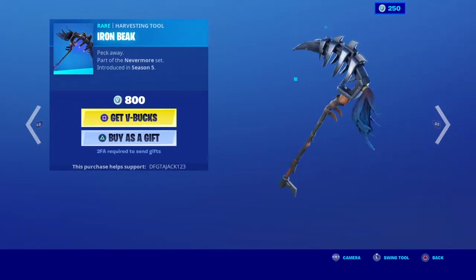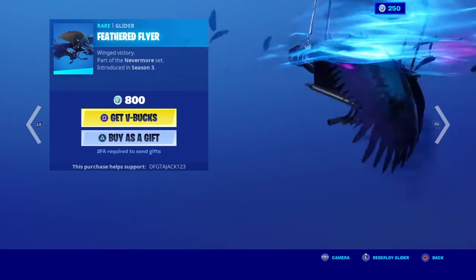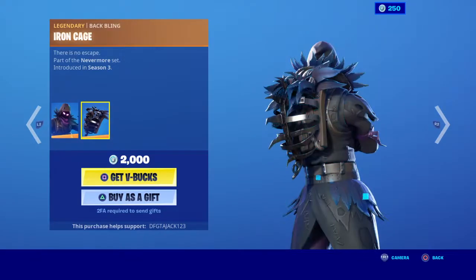Ravage is back. Iron Blake. Feathered Flyer. Raven — I don't like it, it's an ugly skin.